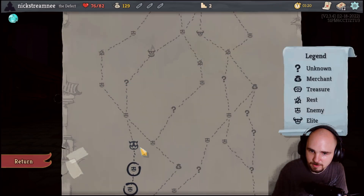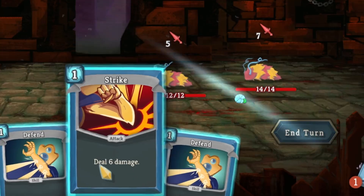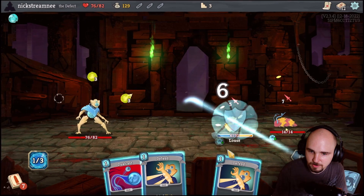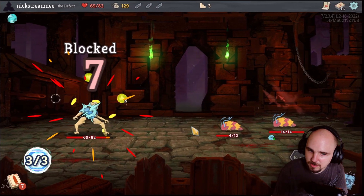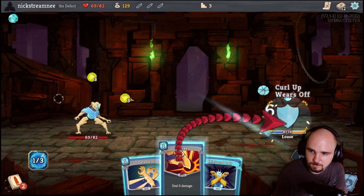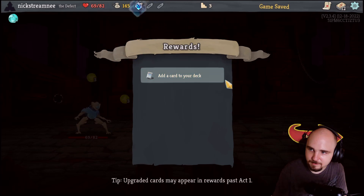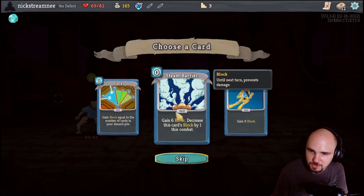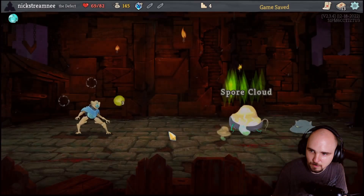Let's get the Reinforced Body again - Reinforced Body felt really good last run. We're going very defensive, which is what got us killed against the Gremlin Nob last time. I don't need these questions - did I strike them? I should not have struck them there. And lethal, baby!